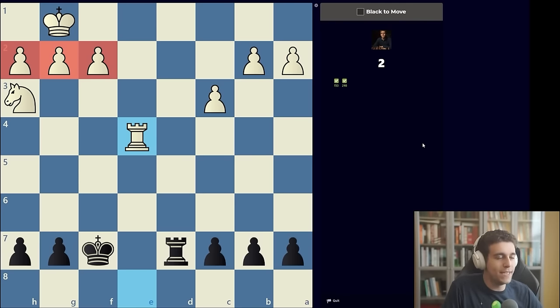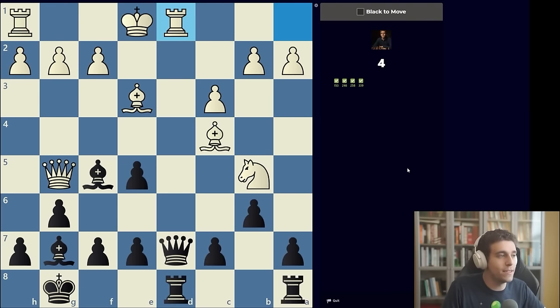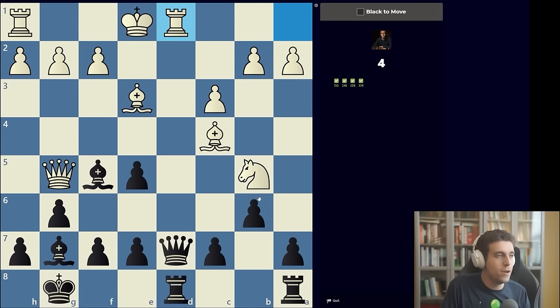Again we get our fair share of back rank mates in the first 20 exercises. We're down a million pieces but it doesn't matter — check on a1, take on c1. Puzzle five: once again we have a battery. Doubled rooks, a rook and queen on the same file all fall under that umbrella. You have to learn to count attackers and defenders smoothly. The rook on d1 is only defended by the king — that's bad news. We take that rook and it's checkmate.